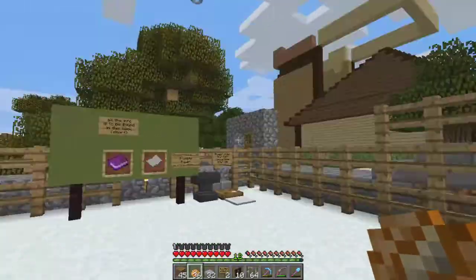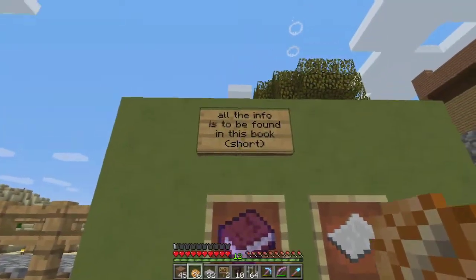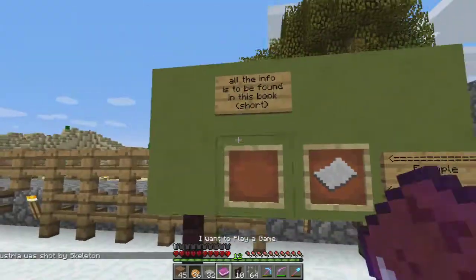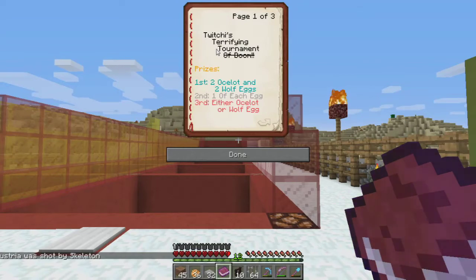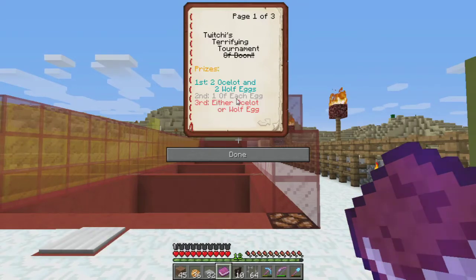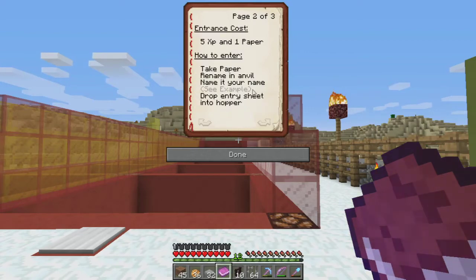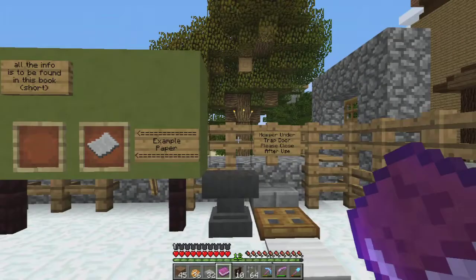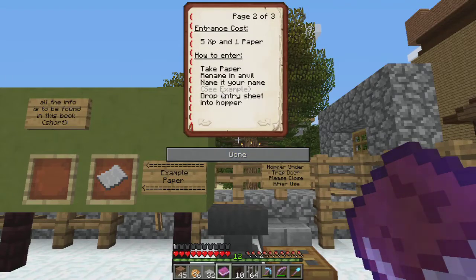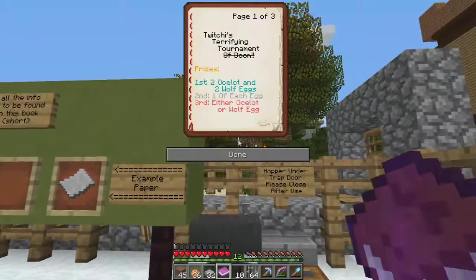First let's read this book I've put here — all the information for the tournament can be found in it. 'Twitchy's terrifying tournament of doom' — I wasn't sure about 'of doom' so I kind of crossed it out. For prizes: first place gets two ocelot eggs and two wolf eggs, second place gets one of each, and third gets either a wolf or ocelot egg. The entrance cost is five XP and one paper — that's just so I don't have to put everyone's name in a tub. If you want to enter, take your paper and rename it on an anvil to your name.